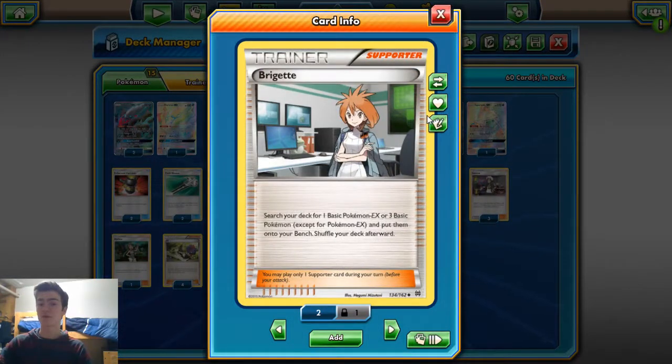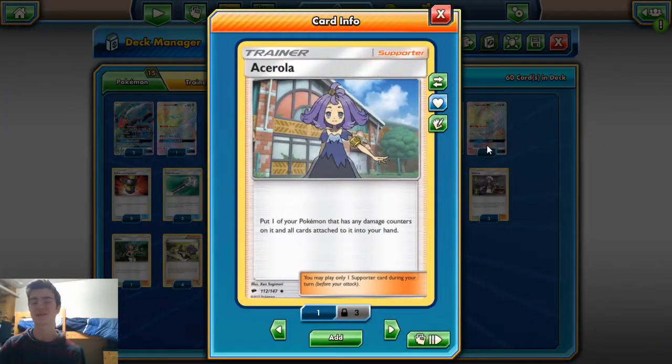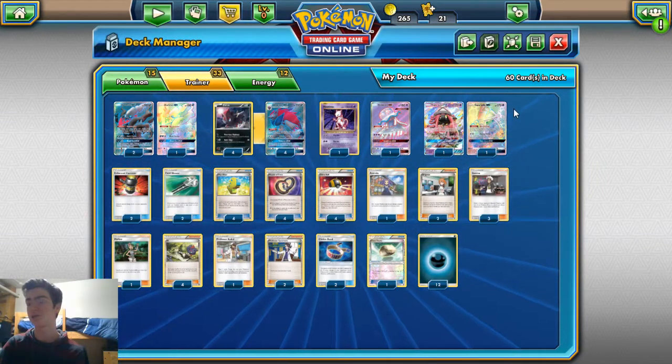Two Bridgette — I started with three but dropped one for the Acerola. You just need to play one of these down; most of the time you don't even need to play one. One Acerola — kind of a niche inclusion. We're going to use this to recover Zoroarks or Darkrais that haven't been knocked out; against something like Decidueye they won't be streaming one-shots quite so easily. We pretty much trade into an Acerola and then go to town.